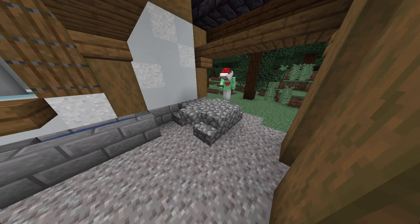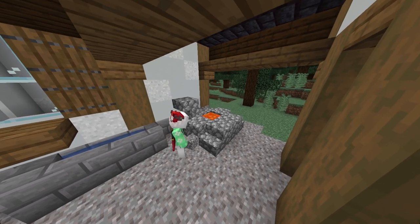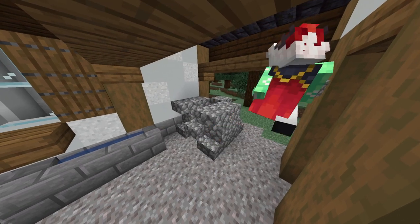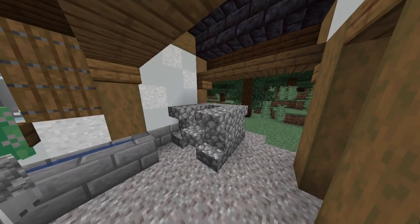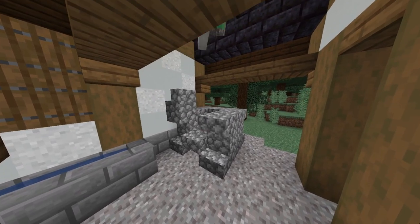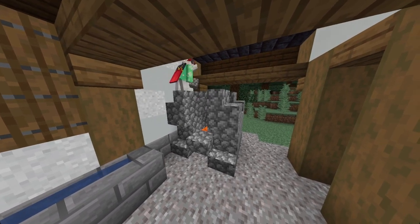I then punch out a hole directly in the middle for my lava, then place upside down stone stairs on top. I replicate this pattern on both sides. Now I want my cobblestone stairs facing inwards. I place a stone block in between them and then place another two cobblestone stairs.